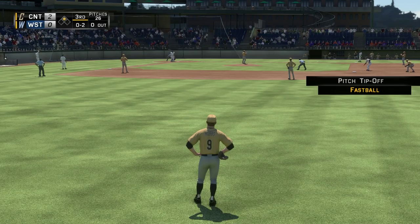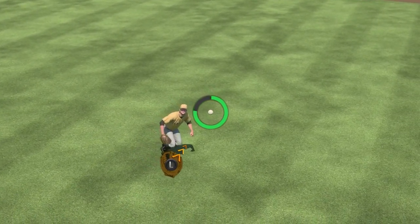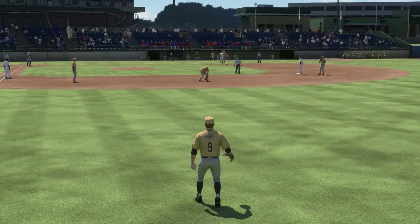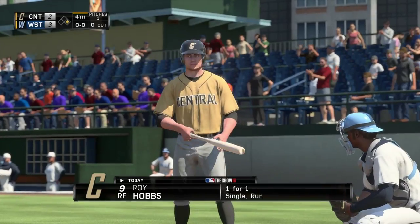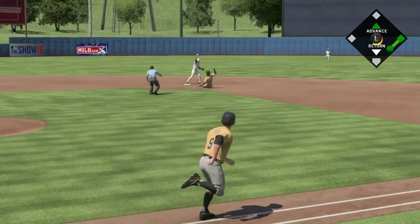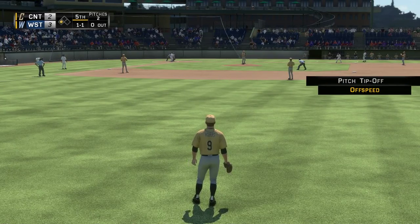Back in the outfield for another fielding opportunity. Runner on second, O-two count. The pitch is hit to right field — we have our first Showtime chance. Hobbs dives. I got a little confused here with the outfield Showtime; I'd never used it before and unfortunately messed it up, but next time I'll know what to do. He didn't get an error for it, so it's all good. Hobbs in now for his second at-bat — he singled in his first at-bat and ended up scoring. The pitch is hit not that hard to third base and they turn a double play, but he still gets plus five points. Probably a poor at-bat, but he'll be looking to come back.